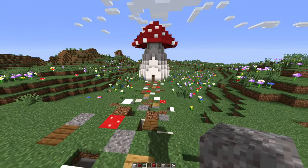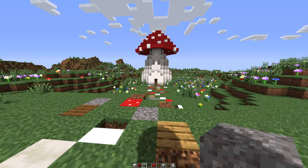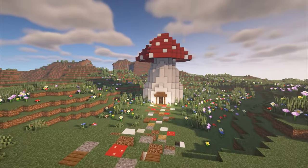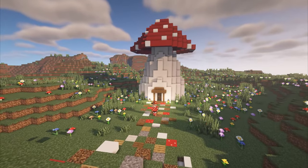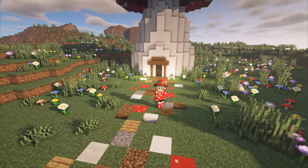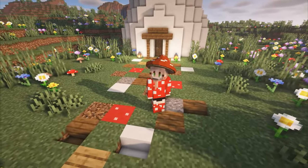Gravel, coarse dirt, and blocks you used in the build are all good things to put in the path. Thank you very much for making it to the end — leave a mushroom emoji so I know you made it. Let me know what you'd like to see in my next video, and if you want to watch another Minecraft mushroom video, this is the best one on YouTube. Bye!